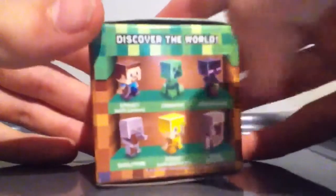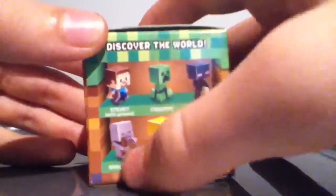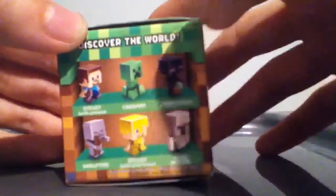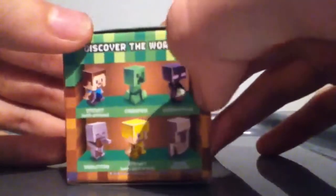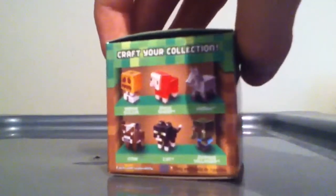This is the Grass Series. I'd be intrigued to see if there's a series two. Loads of terms and conditions on the side. Here's the list of characters. We've got Steve, which we'd expect. We have the creeper, which we'd expect. Enderman, which we could kind of expect. Skeleton, which we could kind of expect. Iron golem — not one I would expect for a first series, but okay. And then we have golden Steve — Steve in golden armour. I like how on the list they have a question mark next to Steve. 'Discover your world' and 'Craft your collection' — cool little taglines.